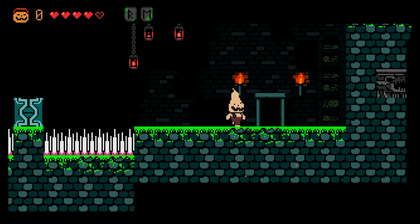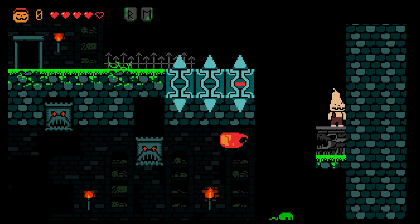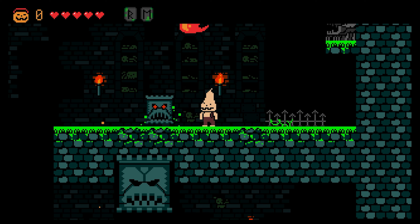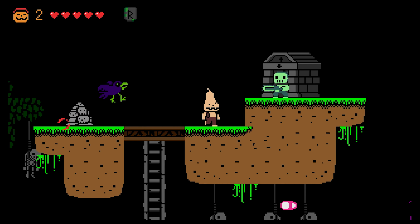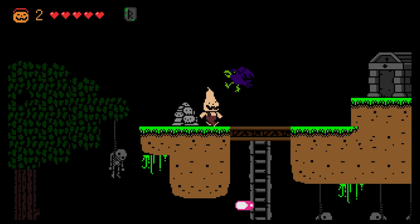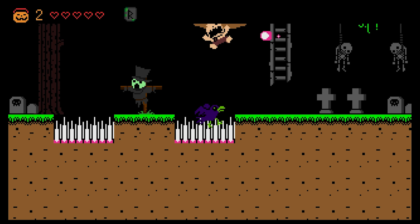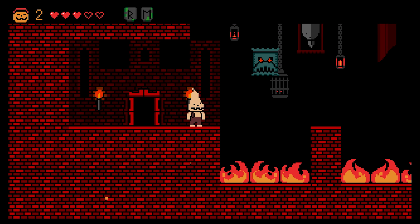While Halloween Forever is easy to pick up, the game isn't a pushover. The challenge found here is that old-school Nintendo kind of challenge, wherein pattern recognition and becoming familiar with the layout of the stages are the keys to being successful. This prevents the game from being speedrun too quickly on initial playthroughs, and requires the player to slow down and think about their actions before blazing full speed ahead. Halloween Forever is definitely one of those games that is easier to play, but harder to master.